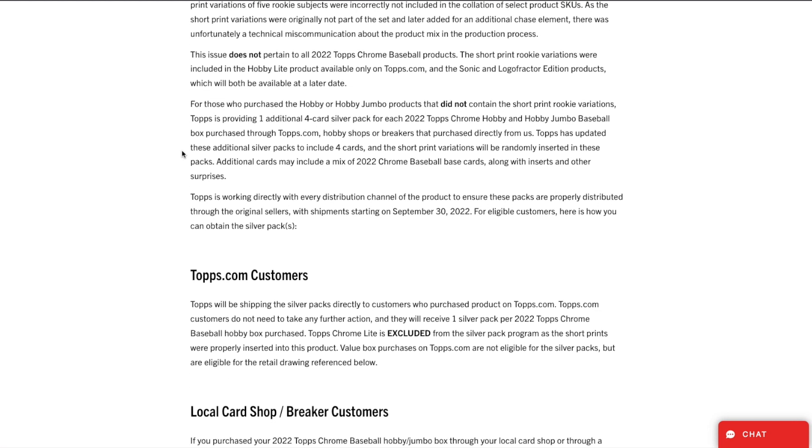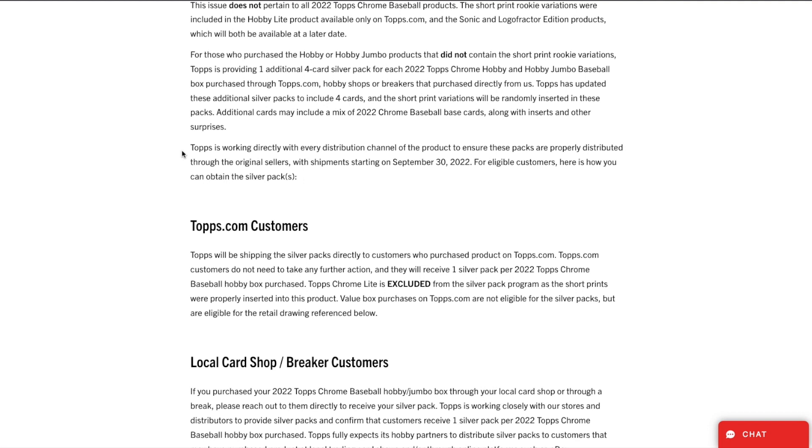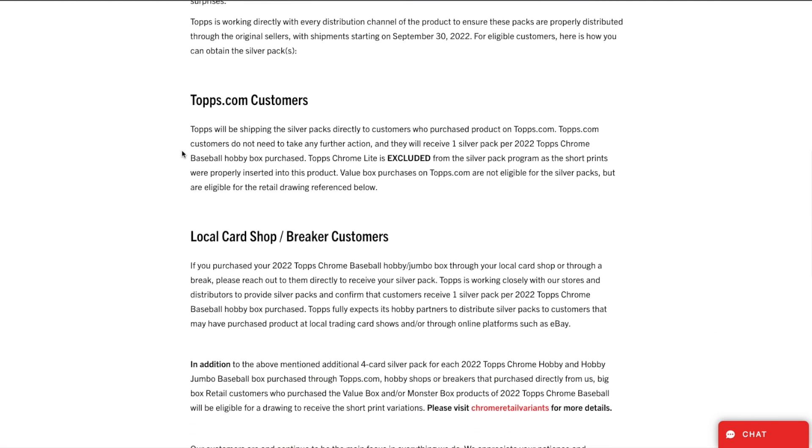For those who purchased Hobby or Hobby Jumbo products that did not contain the short print rookie variations, Topps is providing one additional four-card silver pack for each 2022 Topps Chrome Hobby and Hobby Jumbo baseball box purchased through Topps.com, hobby shops, or breakers that purchased directly from them. The short print variations will be randomly inserted in these packs, and additional cards may include a mix of 2022 baseball base cards along with inserts and other surprises. Shipments start September 30th, 2022.